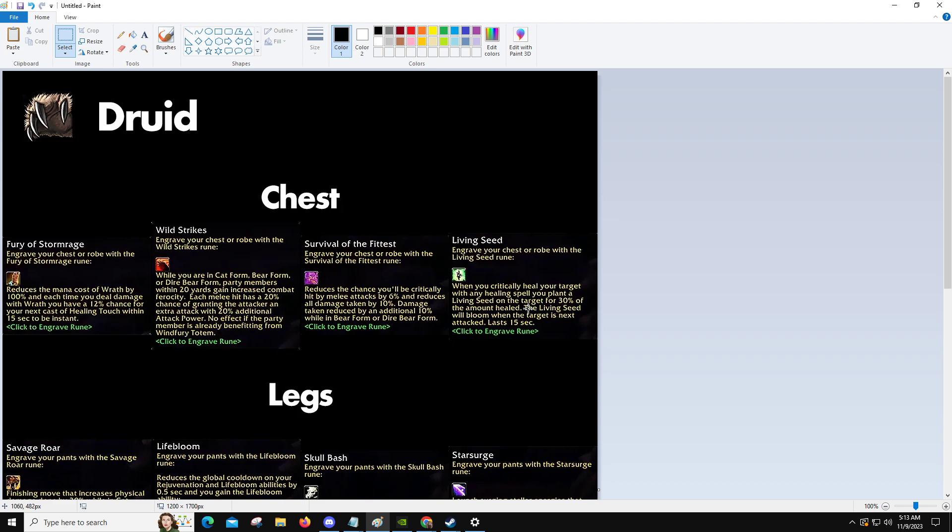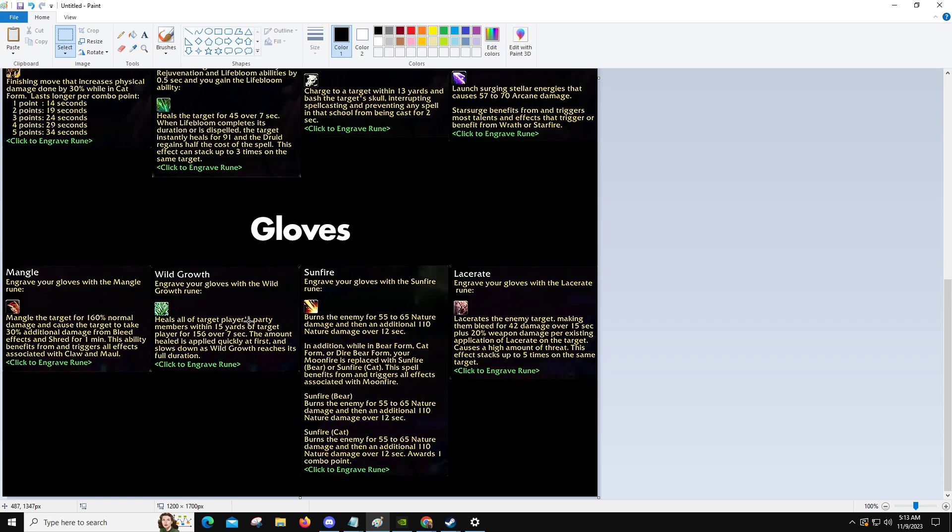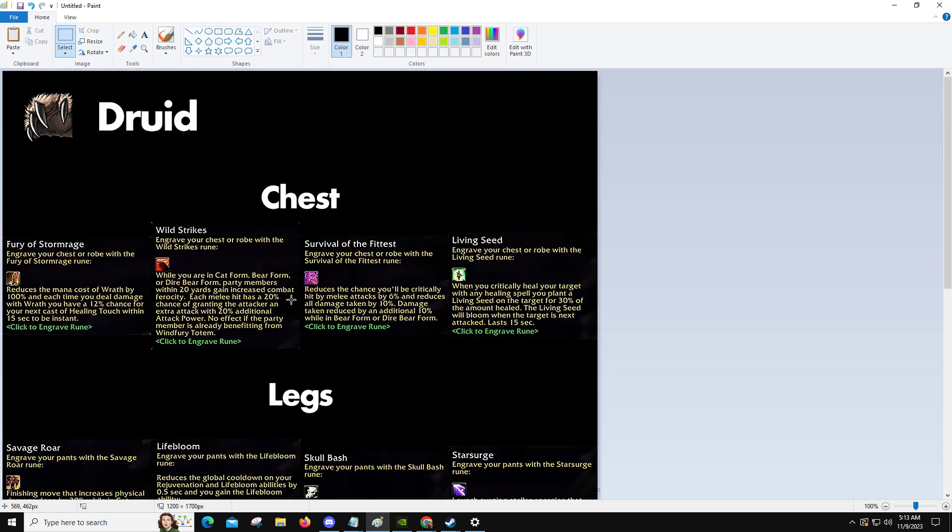In case you're not aware of what a rune is — if this is your first time checking out the channel or you're new to Season of Discovery — a rune is basically an augment that gets slotted into a piece of armor. Currently we have three options: chest, legs, and gloves. Apparently more are coming in the future, and you can only have one augment per slot. As you can see, you can choose from these, and there are going to be more choices as well in the future, but these are the current ones we've been given right now.